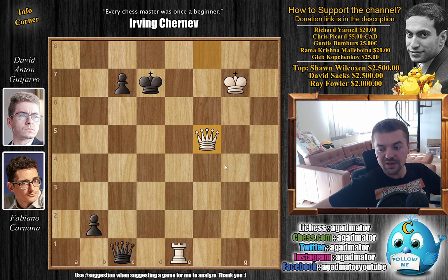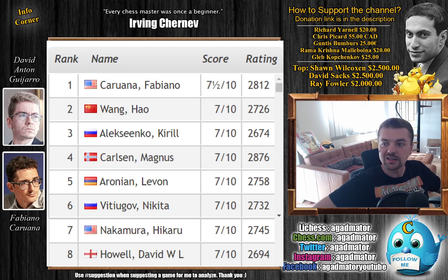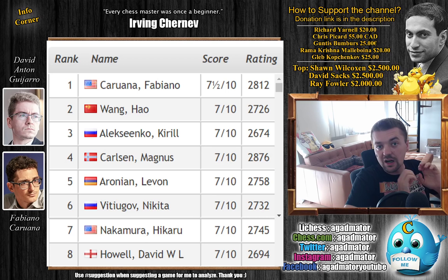Guijarro resigned, and with this victory Fabiano Caruana takes sole lead in the tournament. Here are the standings after ten rounds: Fabiano leads with seven and a half out of ten. Then with seven points we have seven players — Vang Howl, Kido, Alexenko, Magnus Carlsen, Levon Aronian, Nikita Vitiugov, Hikaru Nakamura, and David Howell. Caruana and Carlsen are basically not competing for the spot in the candidates — Carlsen is not playing in the candidates and Fabiano gets in automatically for being the previous world chess championship challenger.